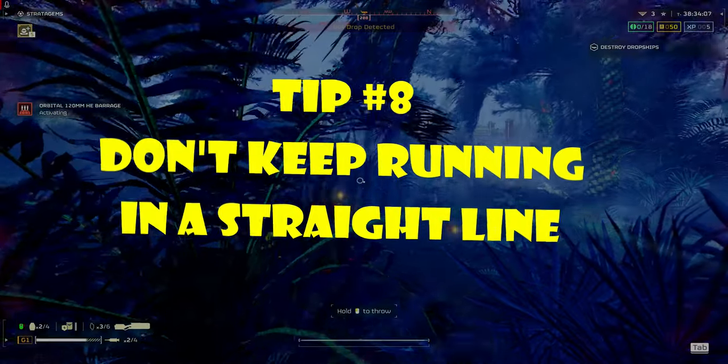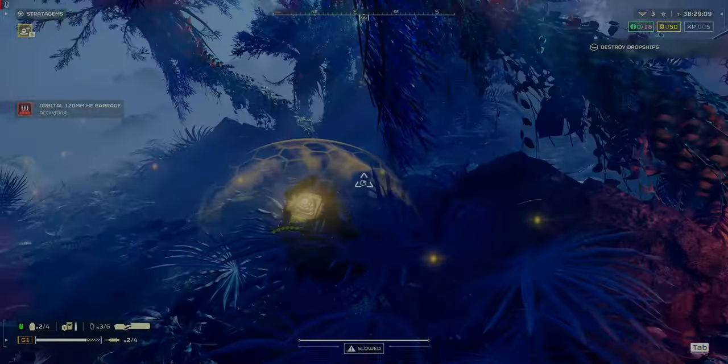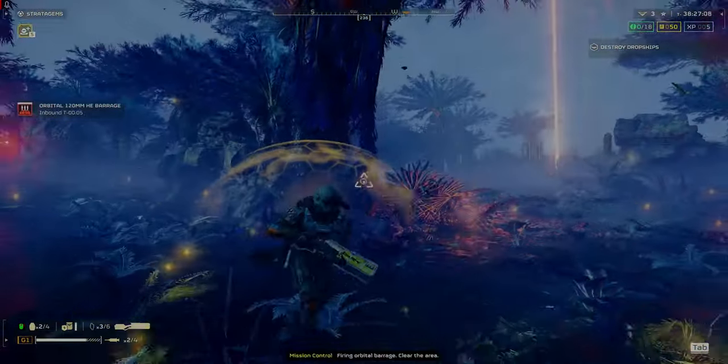Tip 8: Don't keep running straight away from the enemy. If you are being shot at, try moving sideways or perpendicular to the enemy, as they are not great at leading their shots.